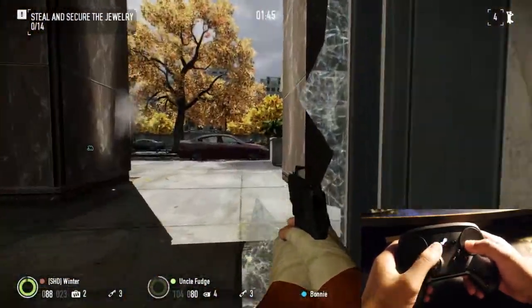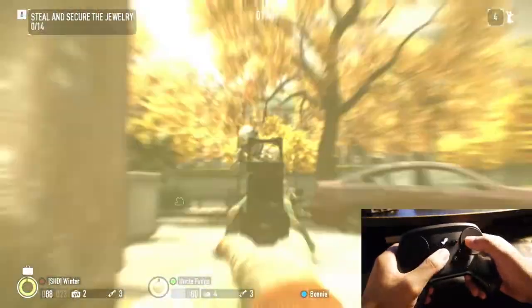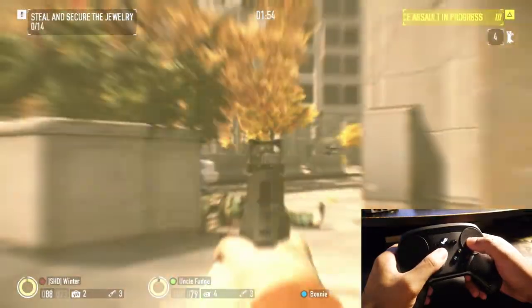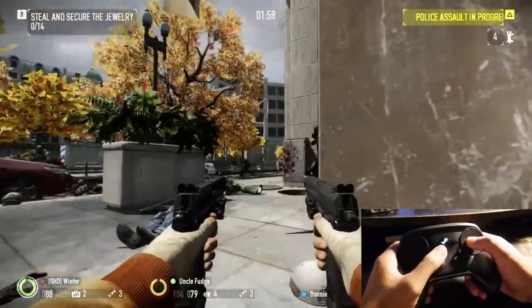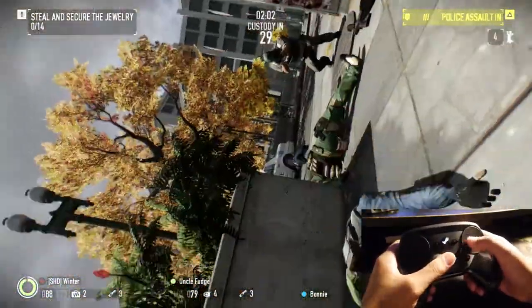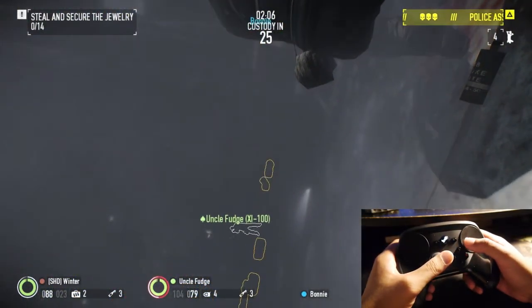The B button is my equipment button — in Payday that's usually someone's med bag or the ammo bag you give to the team. The A button is my interact, so if I need to interact with a key, open a safe, I hold A. I'm fine with that as the bottom button because you don't have to move much when interacting.